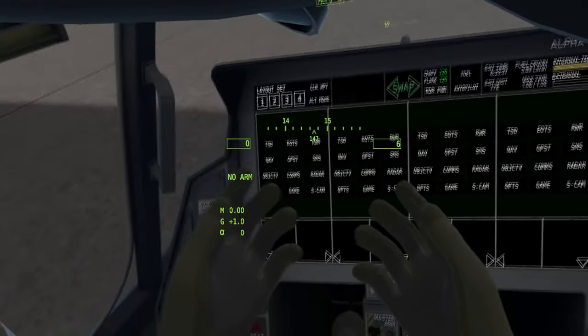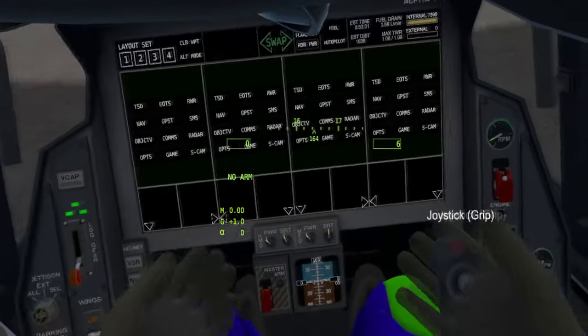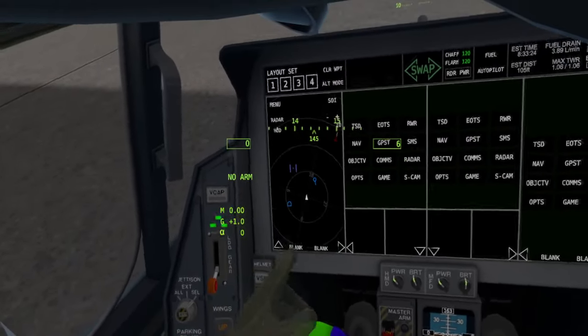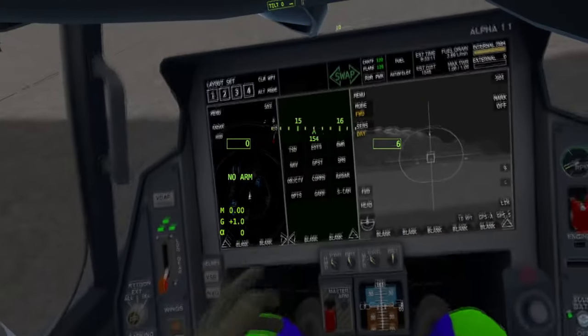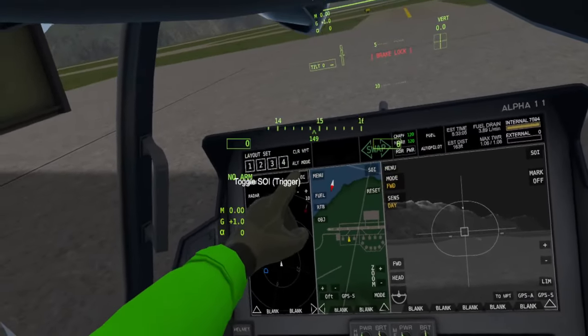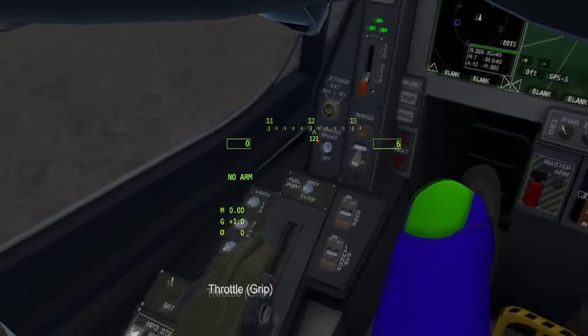You'll notice that the heads-up display is slightly different if you're in a combat situation or just flying around. What I do is bring down the sub portals and put on TSD, then get my EO targeting or EOTs, and then my navs. If I'm going for the basic stuff I put on SOI, and with my joystick I can move around and target certain things, which is pretty cool.